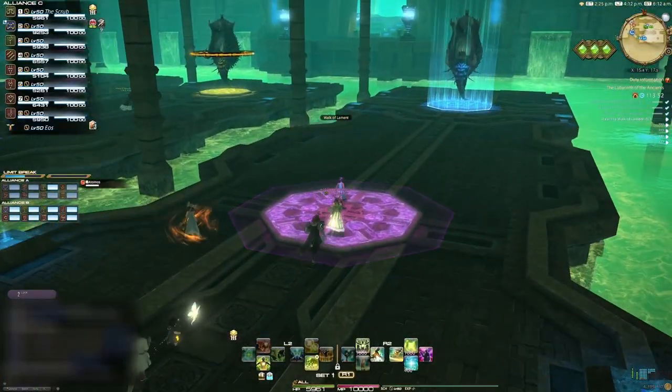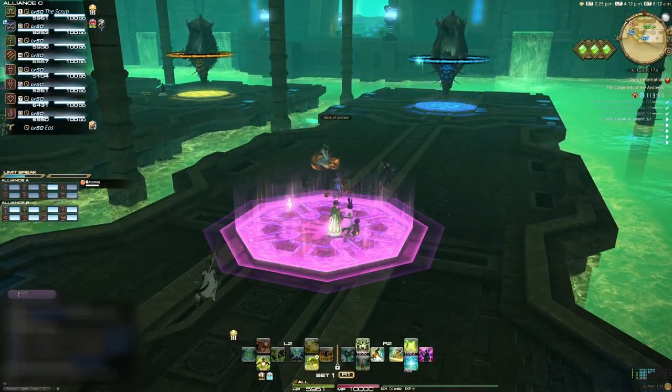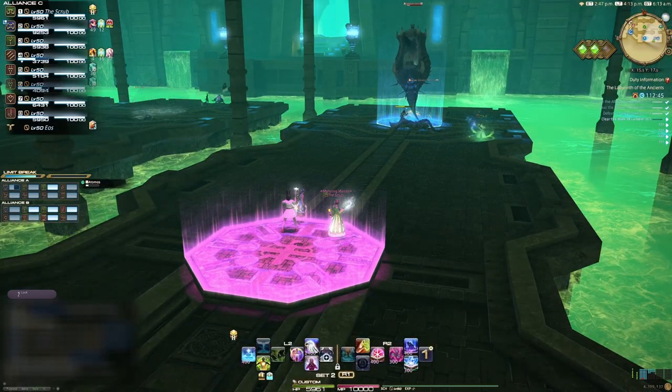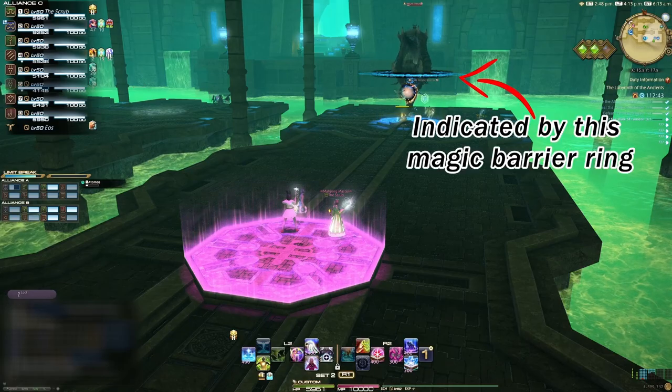Four players from your section — normally the healers and two ranged DPS in your Alliance — will need to stand on the glowing pad in front of you. If only three people or less are standing on it, then another Alliance will not be able to damage their add and it can result in a wipe.